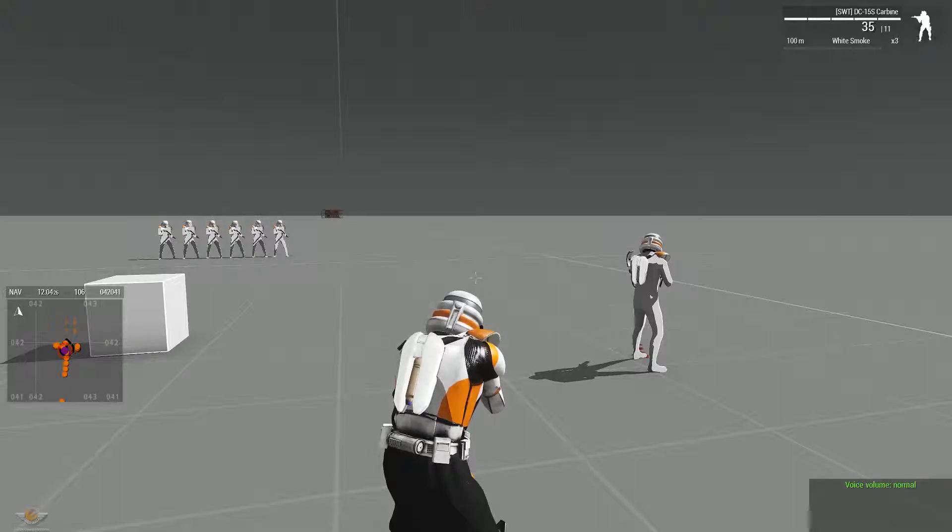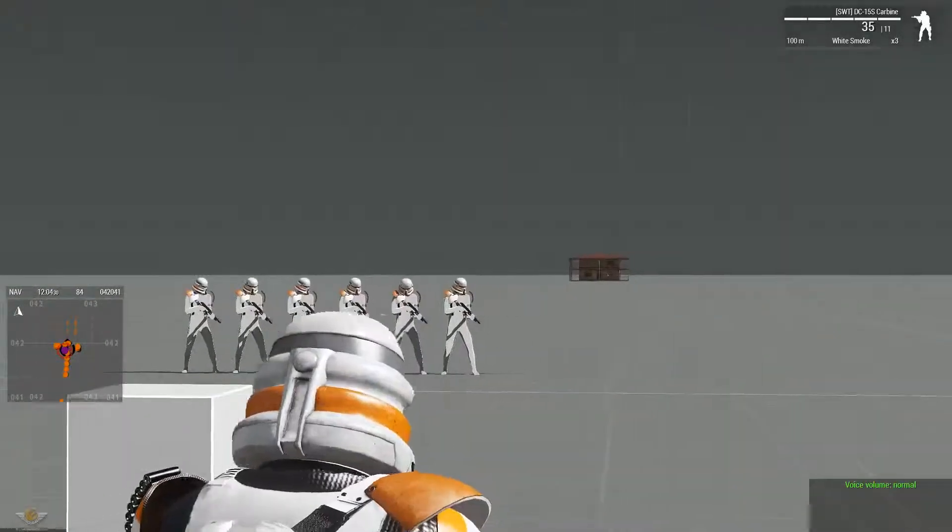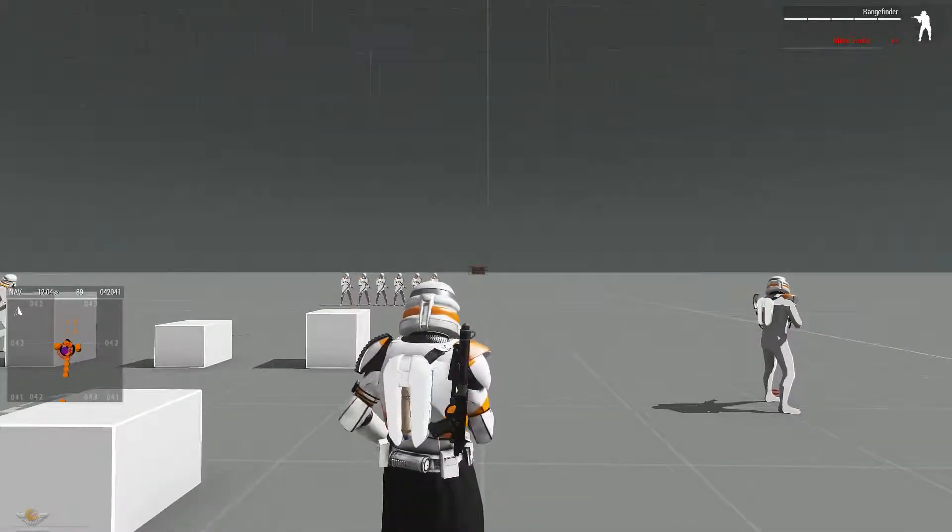Alright, so I wanted to show you some things that I thought would be kind of cool to use. So, this is in regards to bridging and clearing. I have set up a little apartment block, a little house over there.